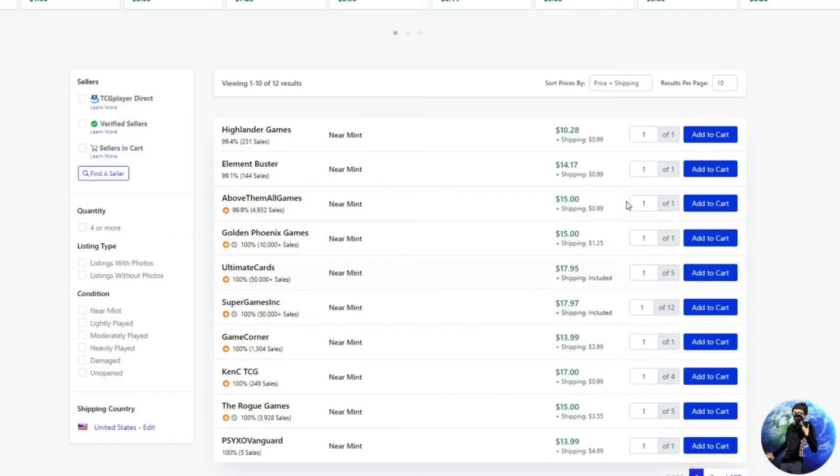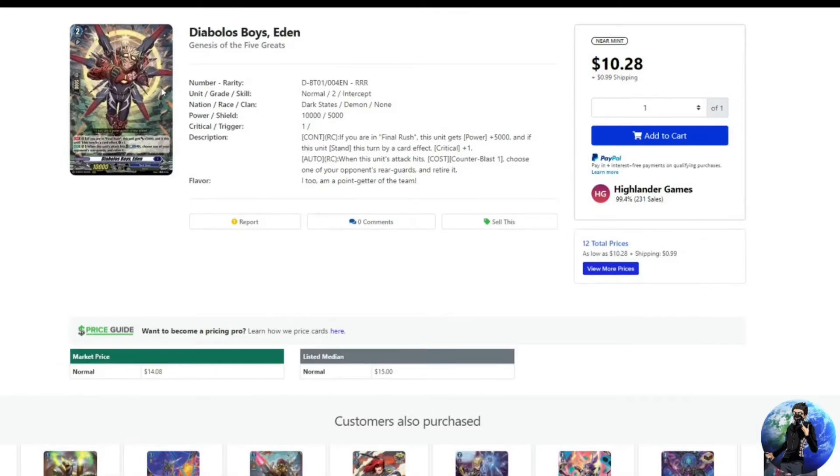But let's look at Diablos Eden — he actually spiked. He was sitting around $10 to $11 before the price hike; now he's sitting anywhere between $15 and $18 depending on who you're buying from. For a playset of this guy you're going to be swinging anywhere between $60 and $64.